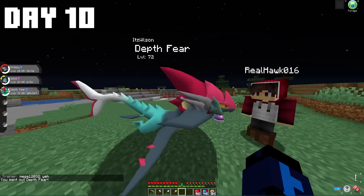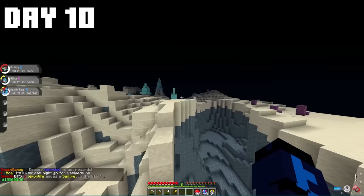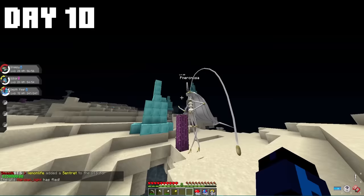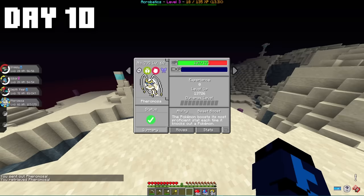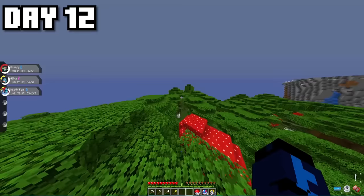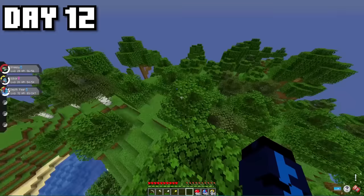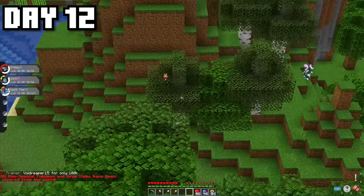Now that I had this super powerful Dragon-type, I was super confident I'd be able to defeat Hawk in our next rival fight. The last thing I ended up doing whilst in Ultraspace was come across an Ultra Beast Pheromosa. We had to go and catch it, but it's not actually a Dragon-type, meaning we weren't able to use it. So I decided to head out of Ultraspace as I wasn't really finding any Dragon-types I needed.